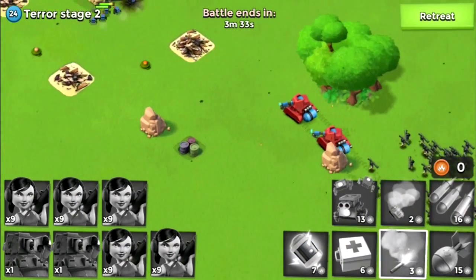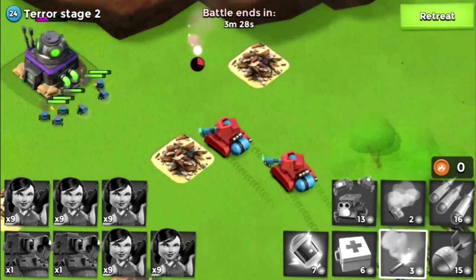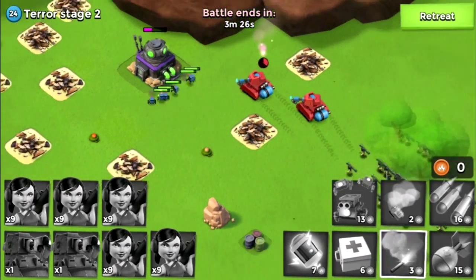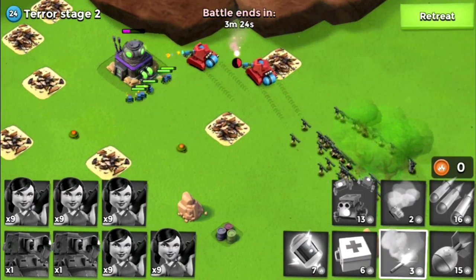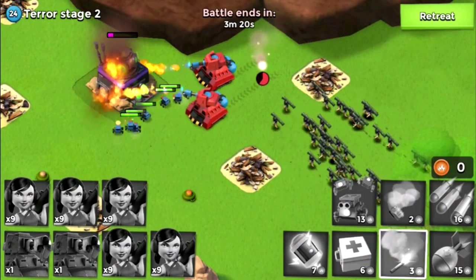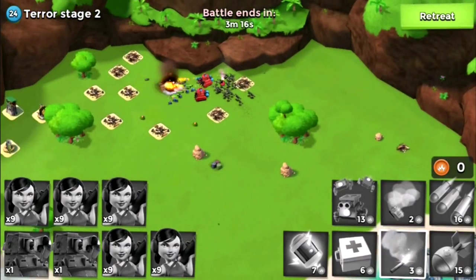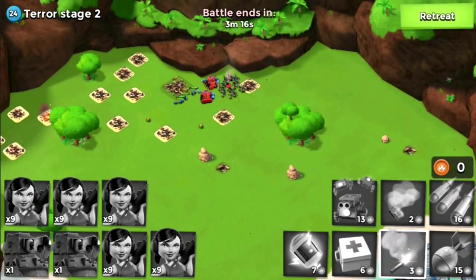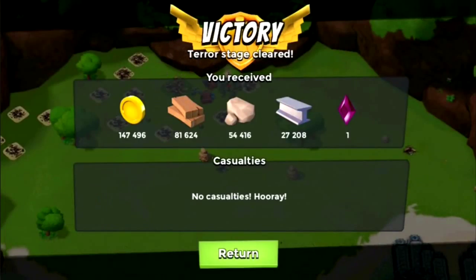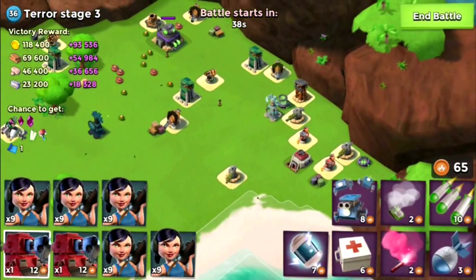I'll take my mind off these critters. Here we go. It just went behind that rock. Let's see it, Scorchers — take it down, you don't need those Zookas. There we go. All right, here we go — Terror Stage 3 with the Scorcher and Zooka strategy.